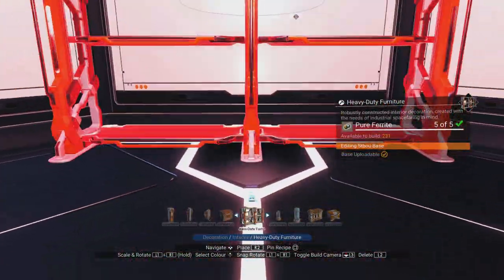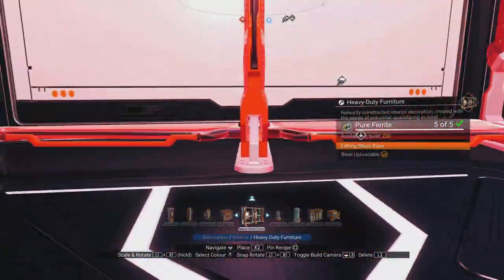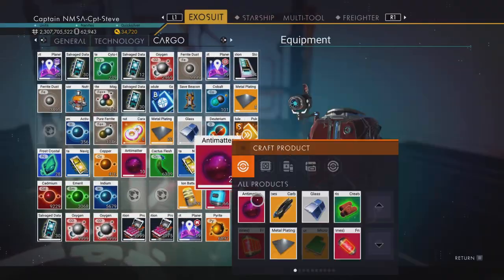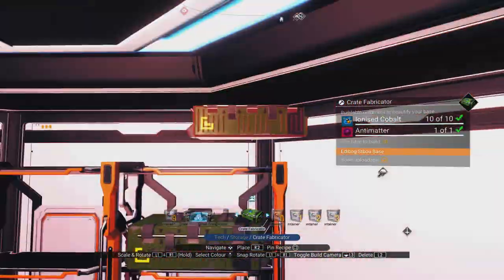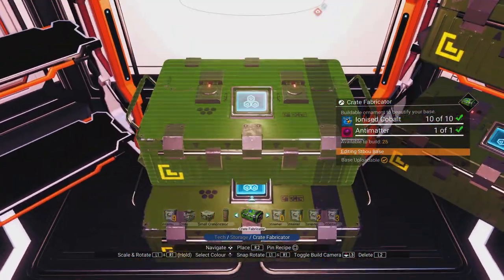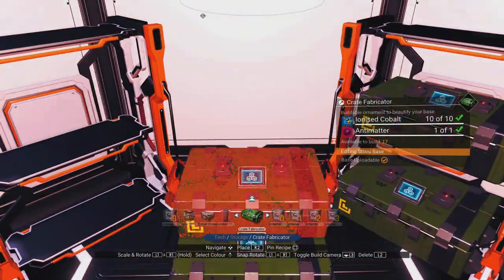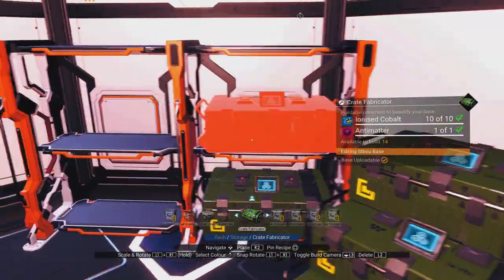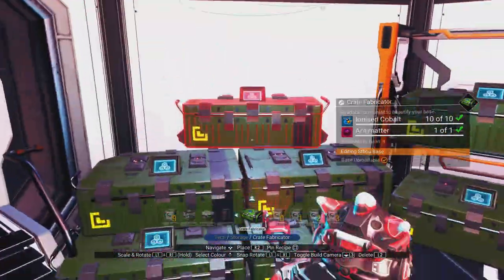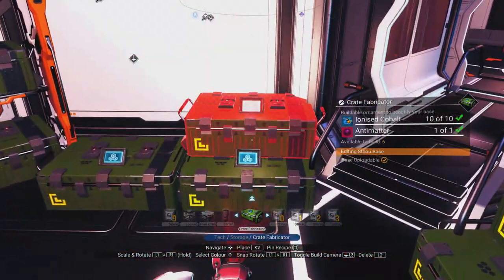Let's put in all those green cases. First, I'm going to put in some shelving — I got that from running derelict freighters, so it's a derelict freighter part. If you haven't got this part it's not available in the Nexus. The derelict freighter parts came in the Desolation update. Sadly it is a random numbers game running derelicts and hoping you find base parts inside. I'm going to stack these green containers in a way that looks believable — so the blue screen is still visible.